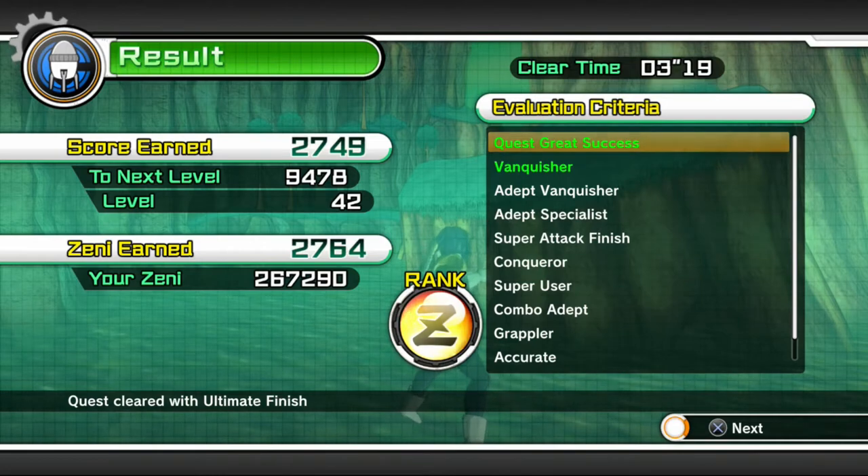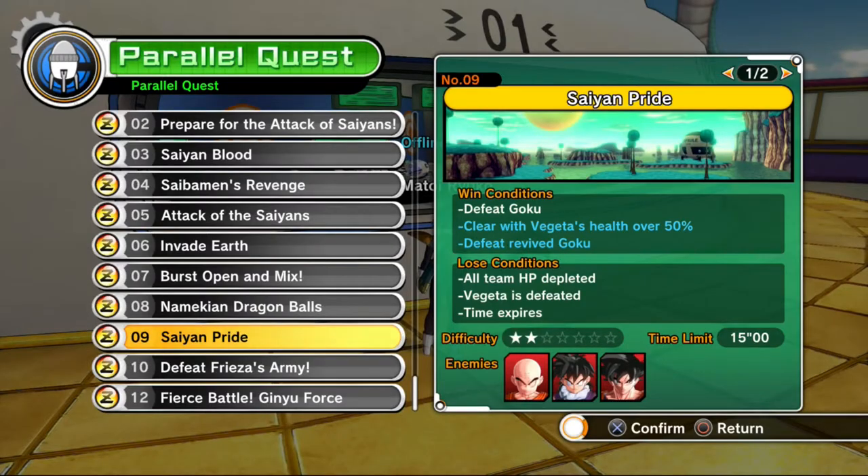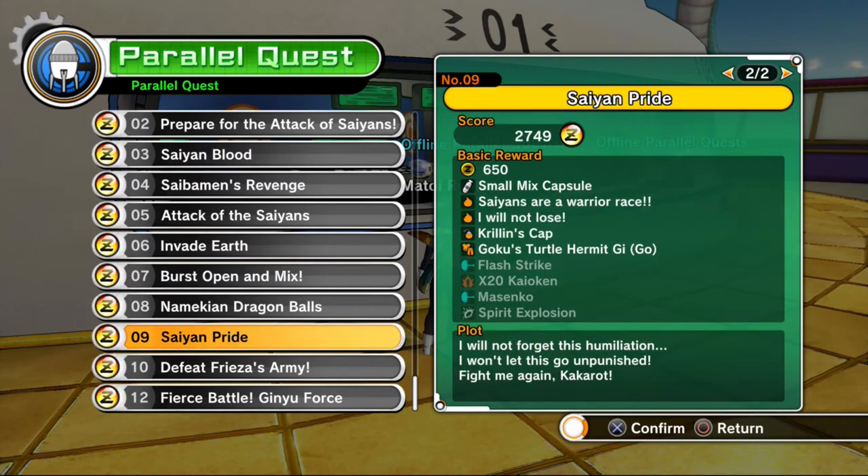Here is the card for Quest 9, Saiyan Pride. The two hidden win conditions are: clear it with Vegeta's health over 50%, and defeat the revived Goku — that's how you get a Z-rank. The biggest reward, like I said, is Kaioken times 20. Mira's Senko and Spirit Ocean are also popular rewards.